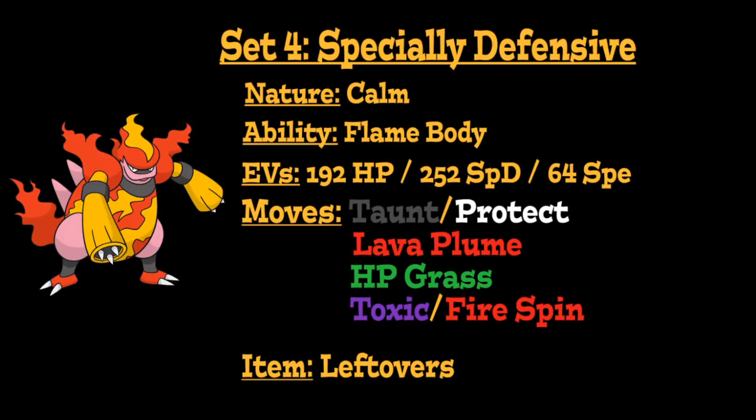For the moves on this set, the first option is Taunt as a way of preventing opponents from using any non-attacking moves — whether for statusing this Pokémon or its teammates, recovering health, or setting up hazards. Alternatively, Protect has a lot of synergy on the set, letting you stall for your own Leftovers recovery for free, as well as stalling for residual damage — whether through the burn from Flame Body or the 30% chance to burn from Lava Plume, which is your main Fire-type STAB attack on the set.